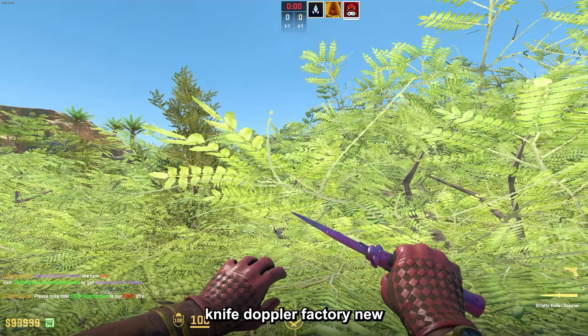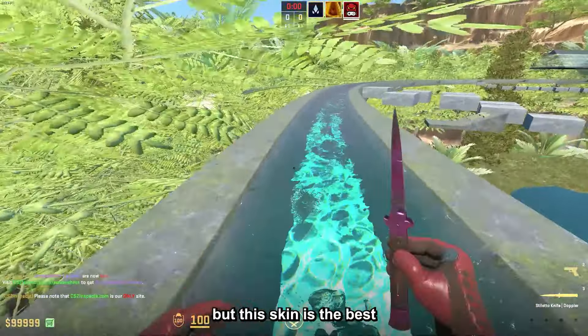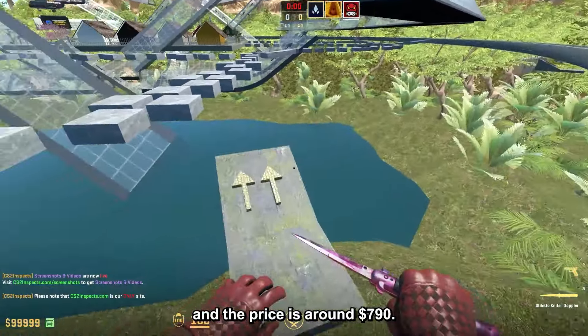Then we have the Stiletto Knife Doppler Factory New, and I chose the Phase 2. I don't love the Stiletto personally, but this skin is the best one for this budget if you want the Stiletto, and the price is around $790.